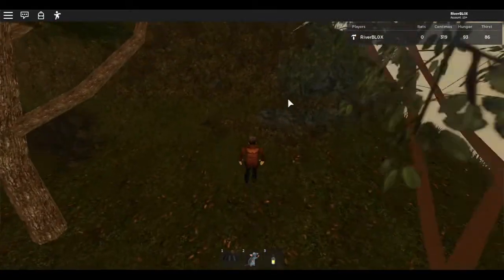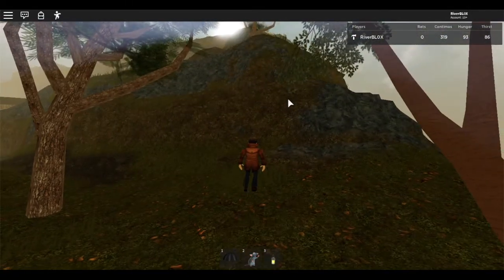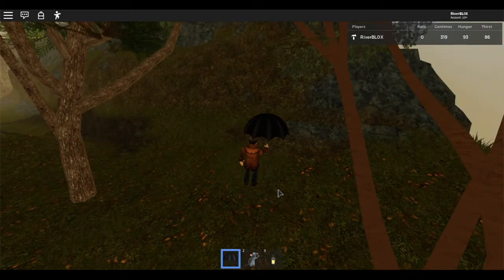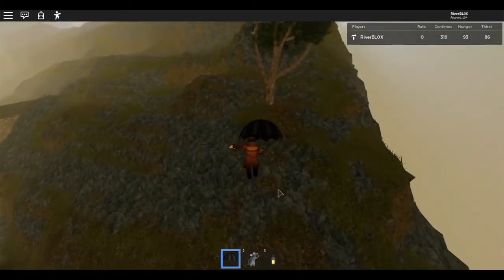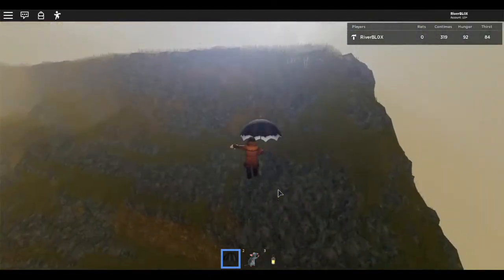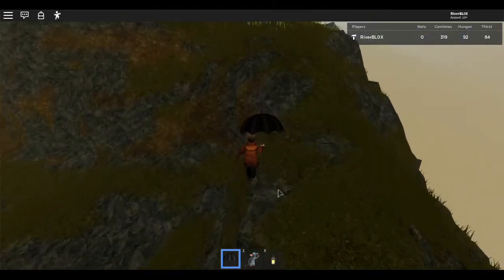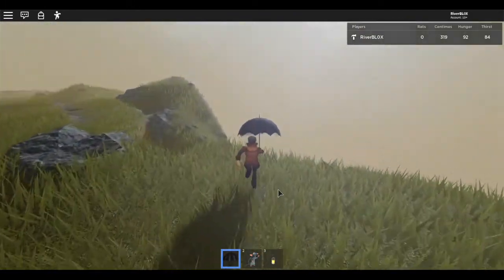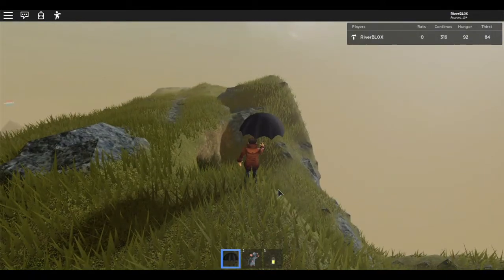We are going to go up the cliff to get the golden apple. What a long way — I think I'll cheat. If I wear the umbrella I can jump up and go up the cliff face. So here we go — jump one, jump two, and jump three onto the top of the cliffs!